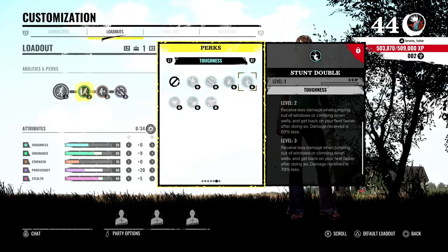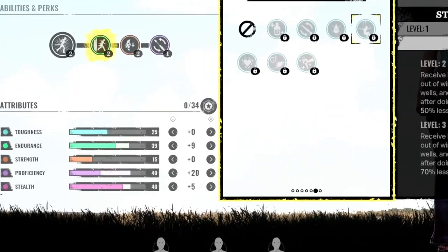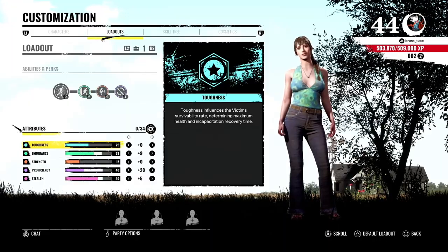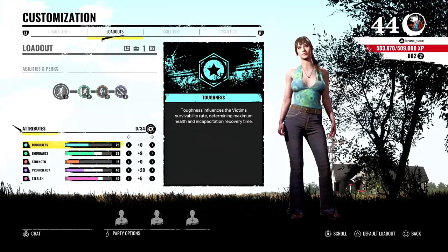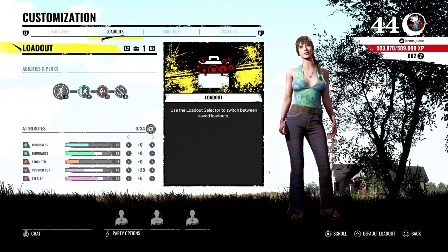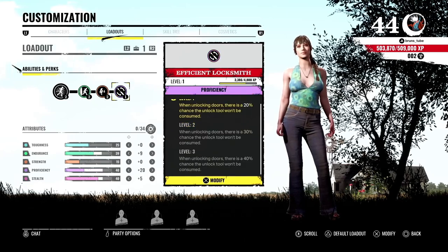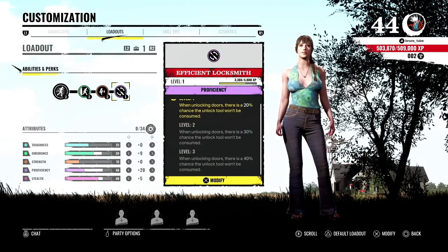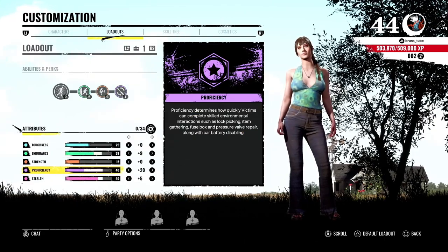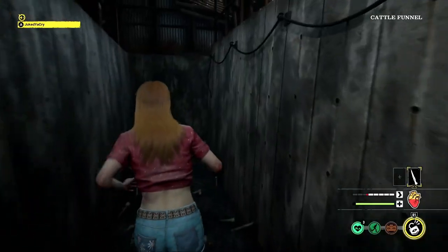Julie is another character that can get a max of 34 attribute points on her skill tree. This is the current build I'm going for with Julie — I'm putting on Slippery, Agitator, and Efficient Locksmith, because you want to keep unlocking those locks without losing your lockpick if possible. I want to put loads of points into Proficiency, boost her Stealth a little bit, and also improve her Endurance.